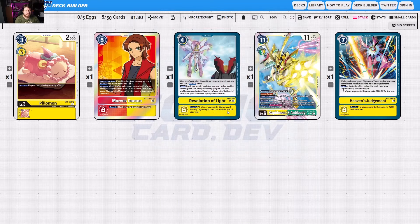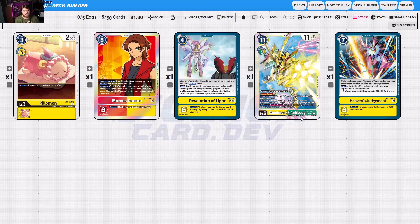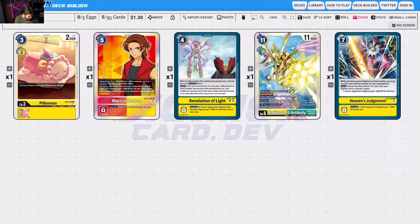Hitting Revelation of Light is just a huge minus 5,000 DP effect. Rapidmon X Antibody is huge, especially because it suspends all their Digimon, and while this Digimon is in Digivolution, all your opponent's suspended Digimon gets minus 4,000 DP. That minus 4,000 DP hits almost everything in that deck minus their level fives and their mega. As long as you can clear the wide board it gets really annoying, and Rapidmon X will gain two memory value, which will really punish them. Heaven's Judgment can clear the board — if they only had one Numemon you'll get one body back, but clearing out that board really punishes them and resets the situation.